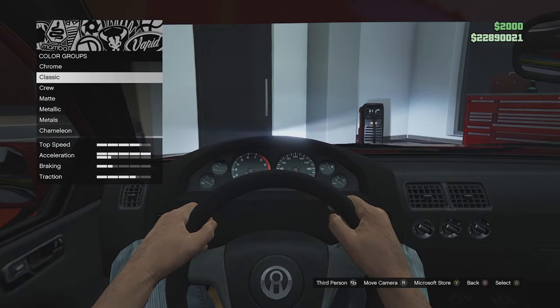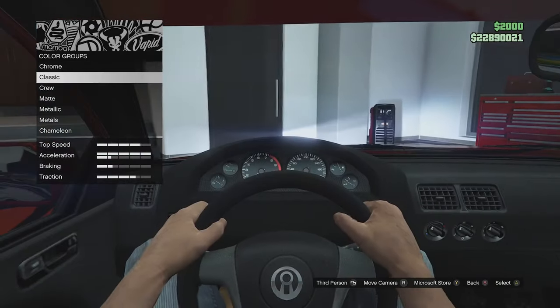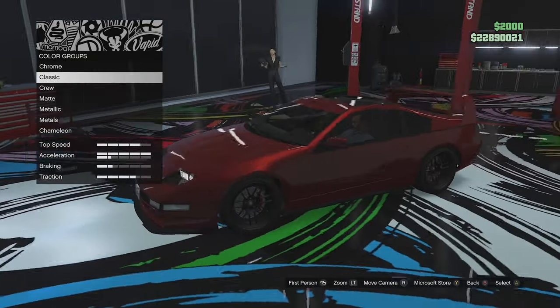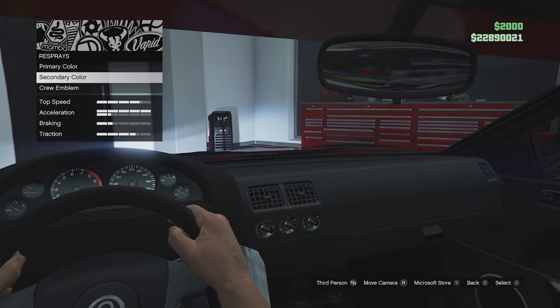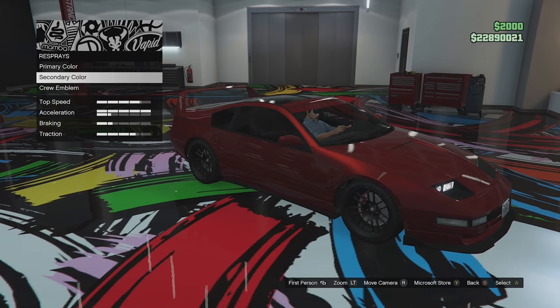Unfortunately there are no interior customization options for this vehicle, so you're stuck with the standard boring interior. That's a shame because it looks so radical on the outside but we've got this plain interior. Anyway, that is the thing fully customized — let's take it outside.